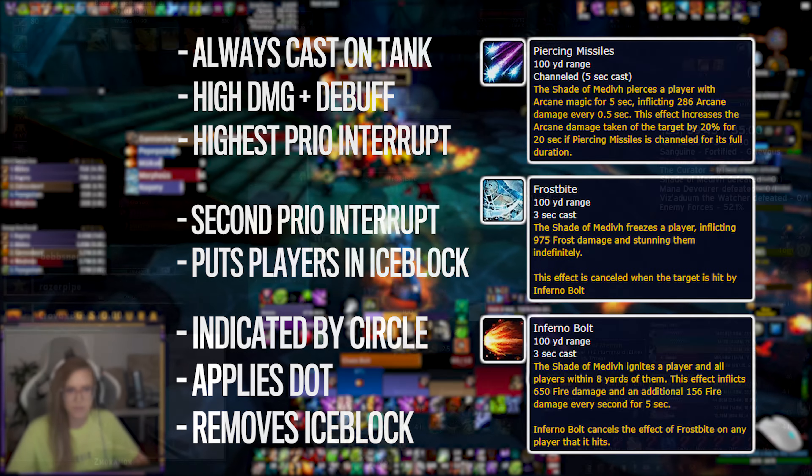The last possible phase is Guardian's Image. The boss will disappear and spawn three Guardian images at the edge of the room; you have to kill all three to make the boss reappear. The images deal heavy damage, and the longer they're alive the more damage everyone takes. It's usually better to focus one image down immediately and then move on. After the ultimate phase, he returns to normal and repeats once he has full mana again.